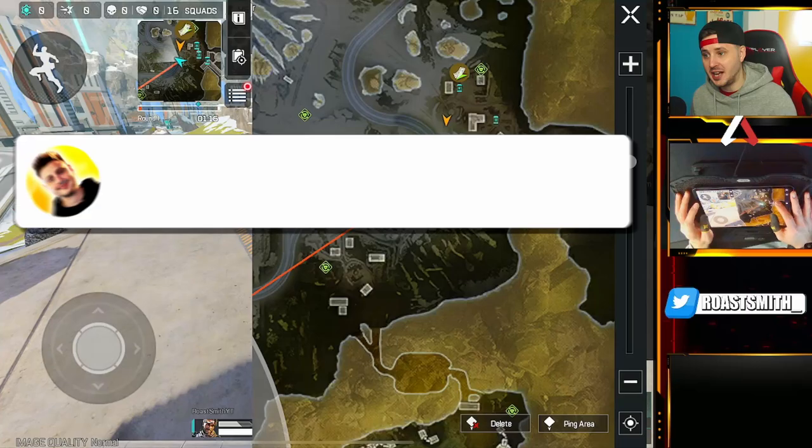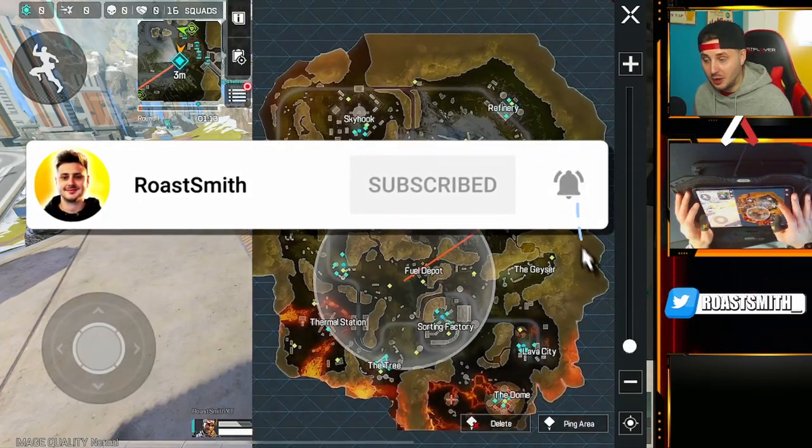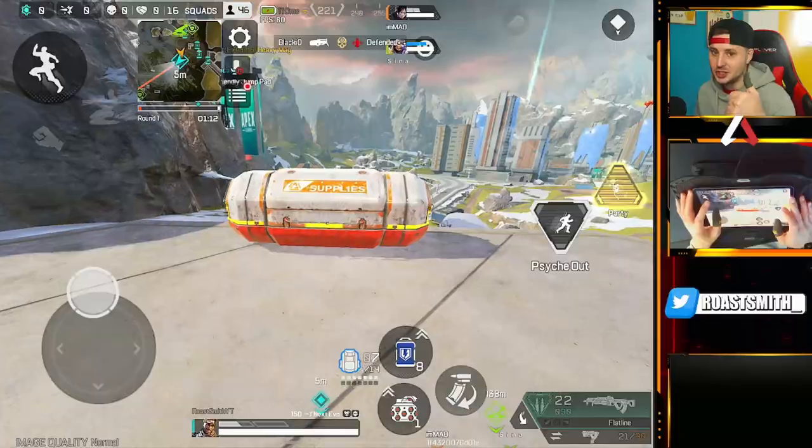That's all three tips and secret locations I have for you guys today. I hope it helps — if it does, make sure you hit a like and subscribe. I've got loads more guides and secret locations for you guys, but we'll save those for the next video. Now, do you guys want to see some pro Wraith gameplay? Say less. Enjoy.